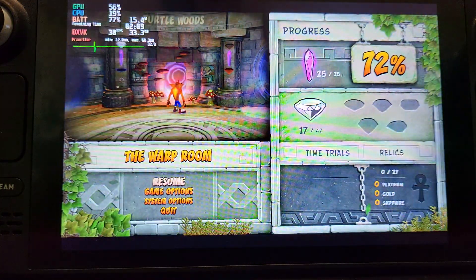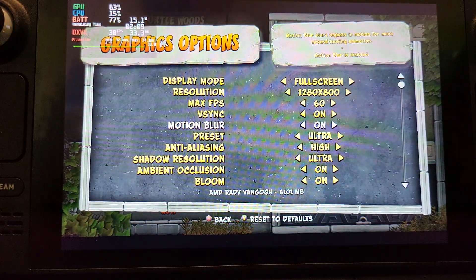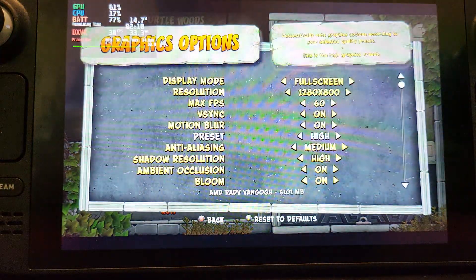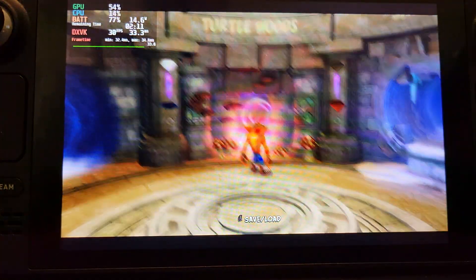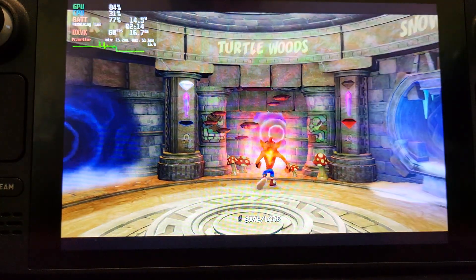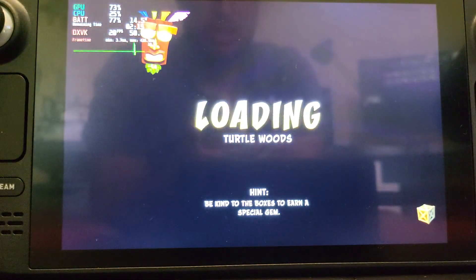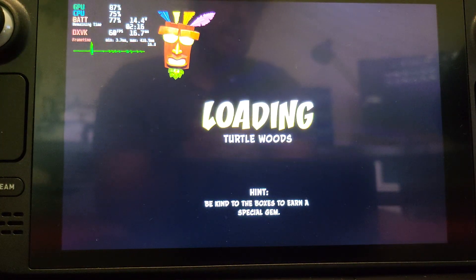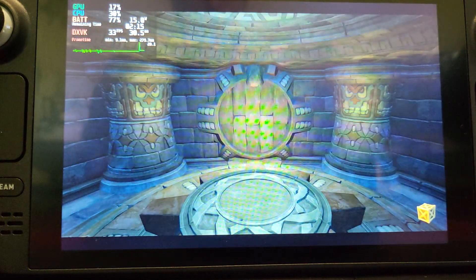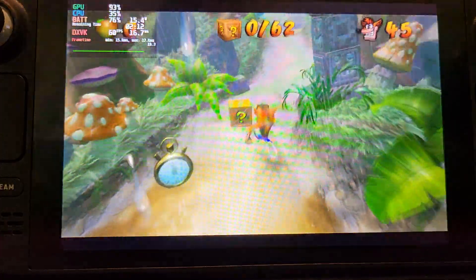Let me switch over to Crash Bandicoot 2. Go to graphics and change the preset to high — that's all you need to do. With that setting, capped at 60, it's a lot smoother. You'll get 60 frames per second constantly; you may occasionally dip to around 58 but it's negligible. Any dip you see is just loading, but in-game it feels very smooth.